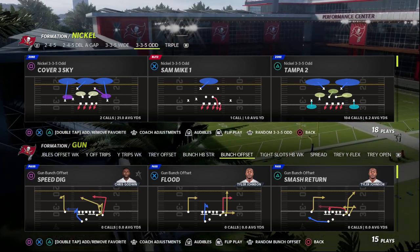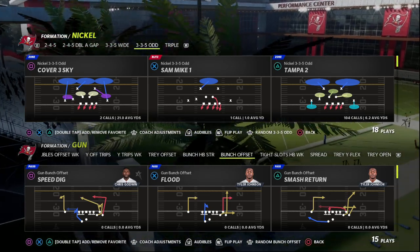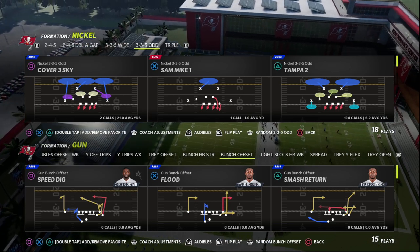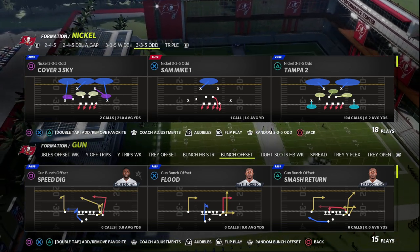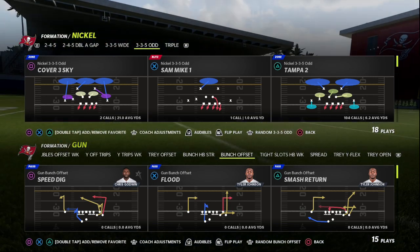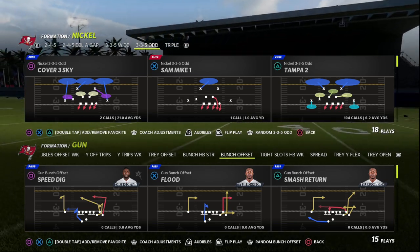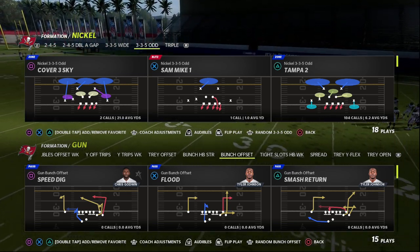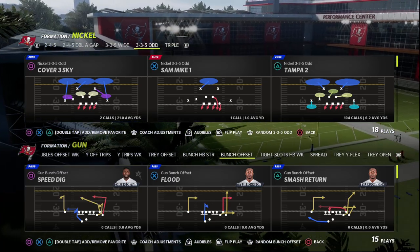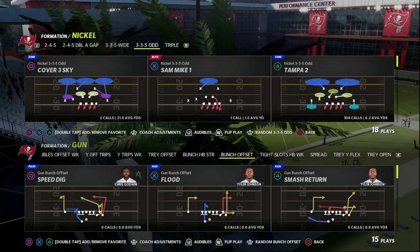What's good boys — got a really fun little blitz for you today out of the Nickel 335. I'm going to show you how to only send two people, get incredible pressure against bunch, have a great coverage defense behind it, and be able to consistently shed the quarterback if your blitz does get picked up. My name is Cody — this blitzing concept is very effective in Madden 23 as well as Madden 22, and it's out of the Nickel 335 Odd.